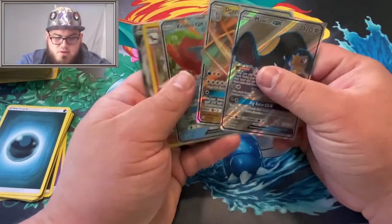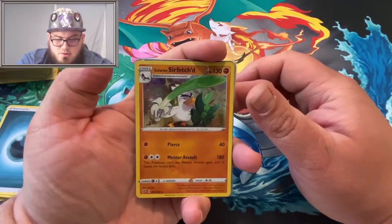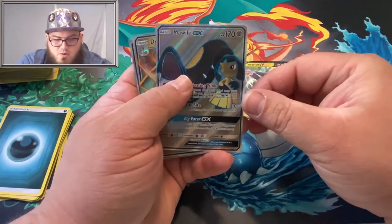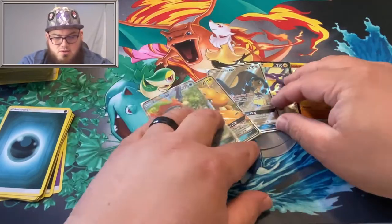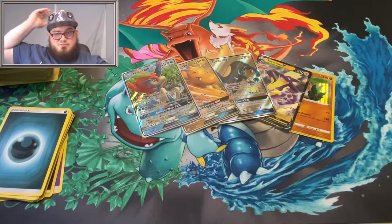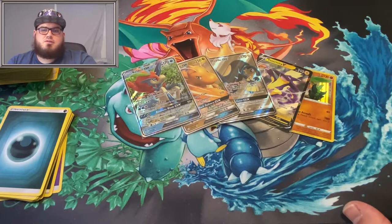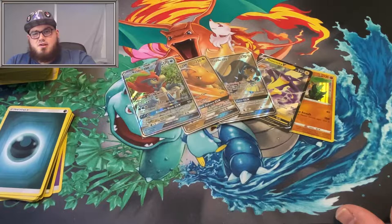Let's do a little recap on the rares we got here: a holo Galarian Sirfetch'd, Toxtricity V, Mawile Full Art, Dragonite GX, and a Keldeo GX. Not a bad spread. Thanks everyone for watching the video. If you'd like to subscribe to my channel and not miss out on any future updates — thanks for stopping by and I'll see you in the next one.